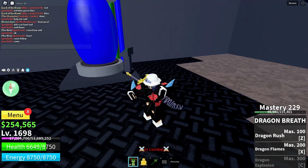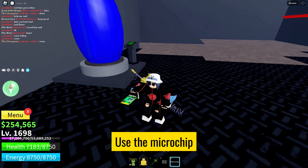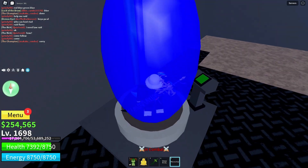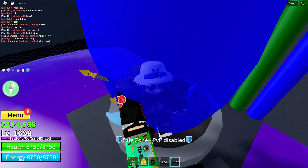To summon the formidable boss Order, initiate the Order Raid in the hidden laboratory. It's a challenging battle so be prepared to face some serious opposition. Team up with your friends or go solo — the choice is yours.